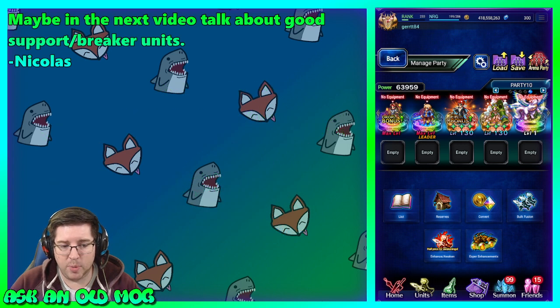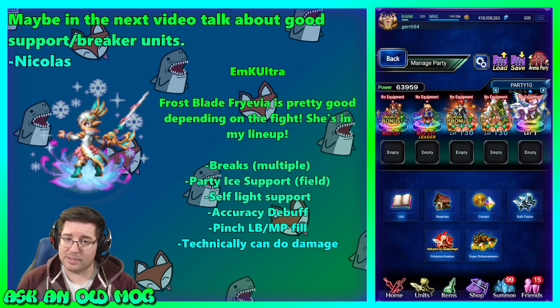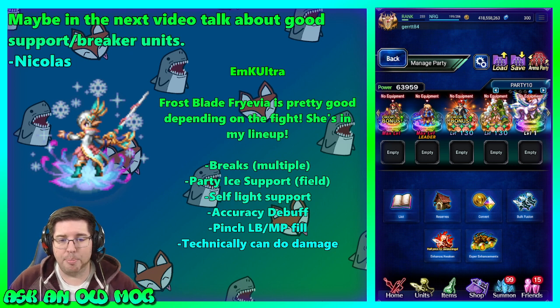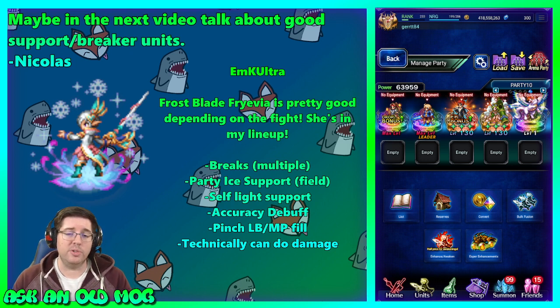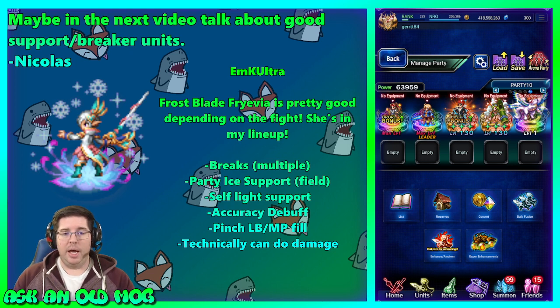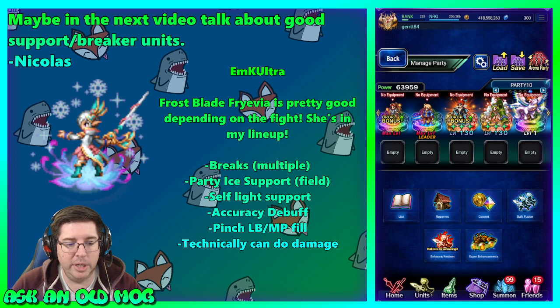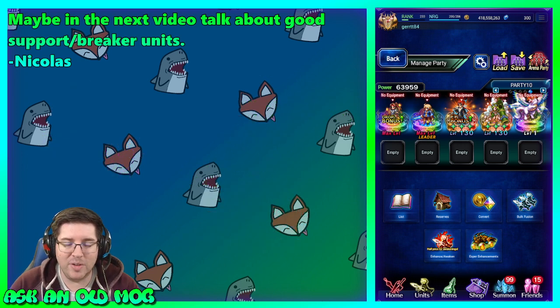MK Ultra says Frostblade Fravia is one of her favorite breakers: "She's pretty good depending on the fight — she's in my lineup!" Fravia has breaks on a Magnus ability and a regular ability she can use every turn. She's also got party-wide ice support — a field effect that imbues your party with ice and imperils the enemy to ice all in one skill. She has accuracy debuffs, which were very useful in last month's Clash of Wills, and can in a pinch fill LB gauges and MP for the party.